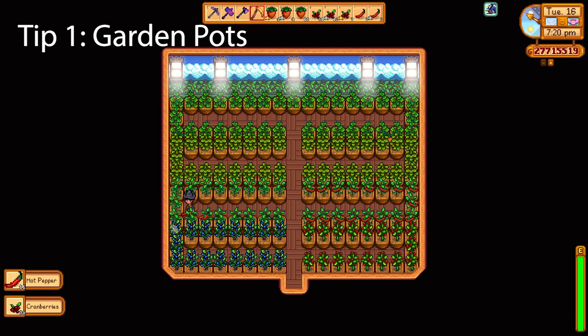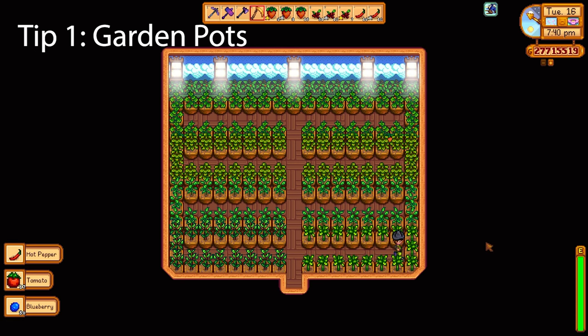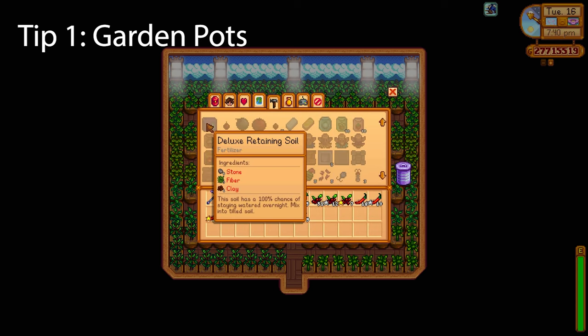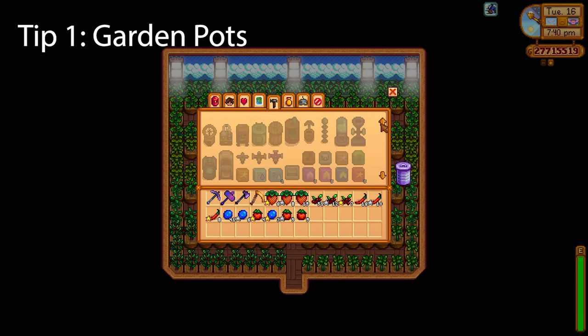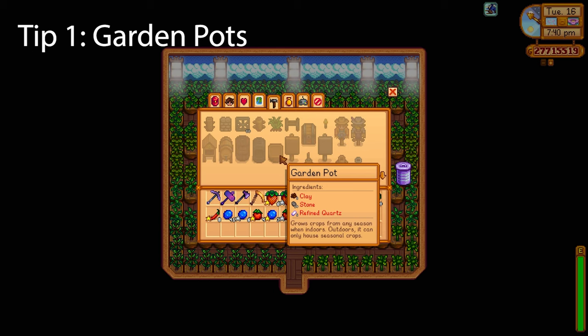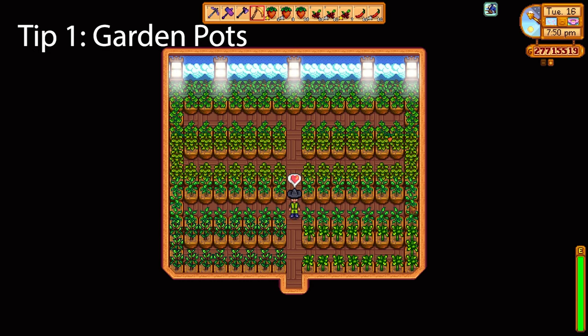Here in this shed I have crops in garden pots that all reproduce — strawberries, cranberries, blueberries, tomatoes, all different manner of crops. These crops will always grow back because I put deluxe retaining soil inside them, so I never have to come in here with a watering can. I can harvest these pots for huge profits. The best way to use garden pots is to set up sheds all around your farm and fill them up. Garden pots are very cheap to make — you just need clay, stone, and refined quartz.